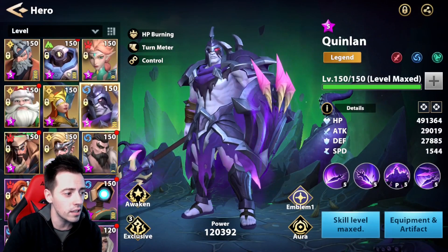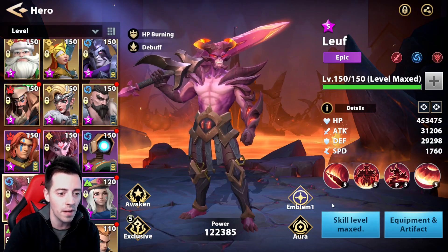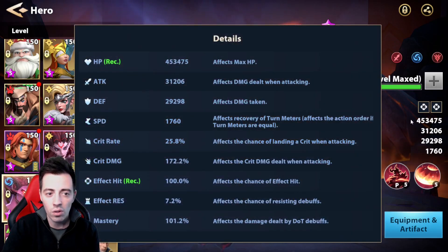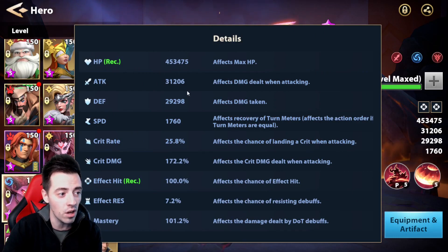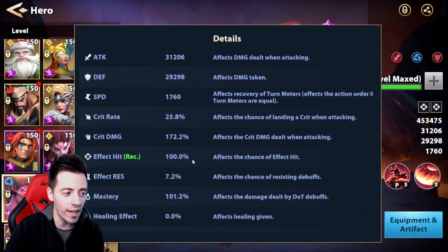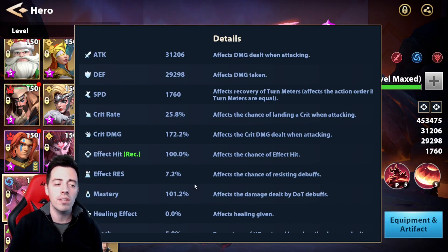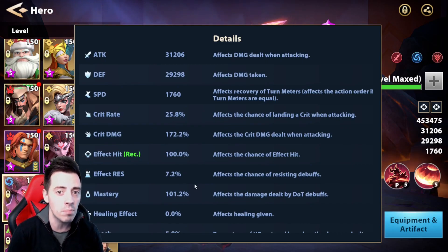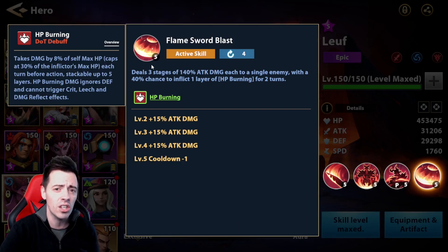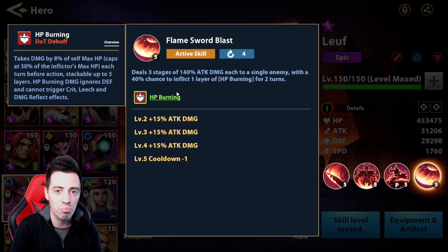Finally, this is my Love — Exclusive 5 — with really nice stats. I'm running him on a double Heat set, no Forge set. He has 453k HP, almost 30k defense so he's really tanky, a decent amount of speed, and a great amount of effect hit and mastery. But as you saw, the boss resists some HP burnings. The reason 100% effect hit isn't enough is because the calculation combines the effect hit, the resistance, and the skill's base chance to apply the HP burning.